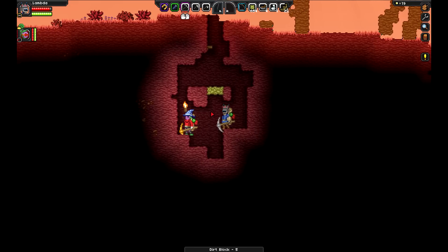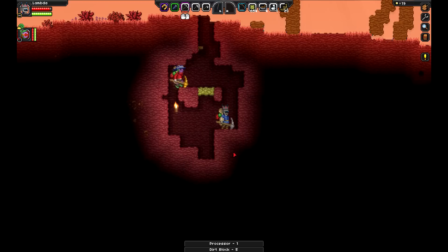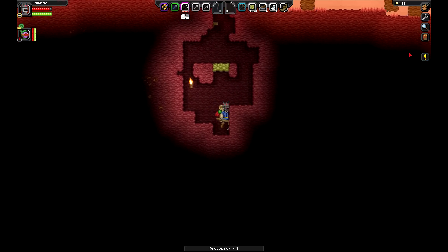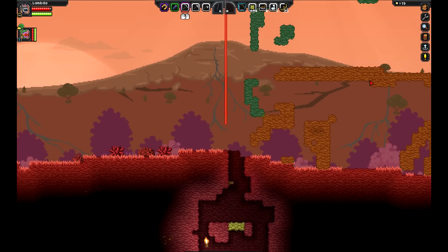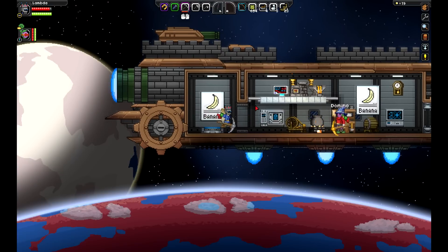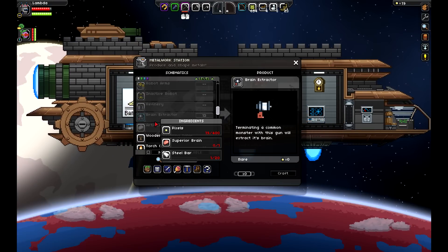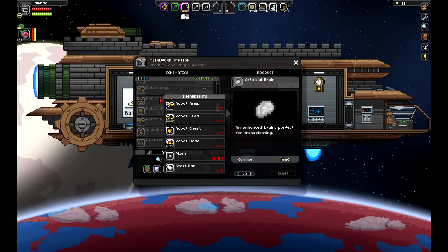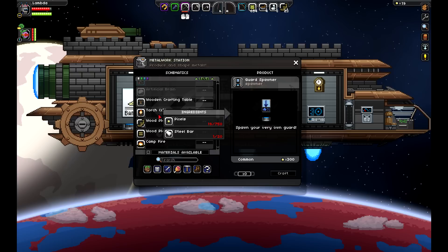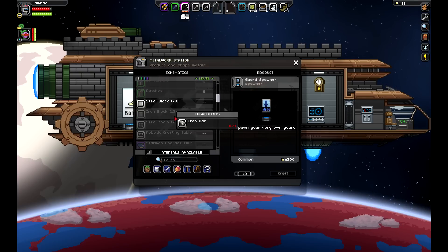Can I have the loot? So we got a processor. Let me beam back up to my ship and see what that means for us. So the processor is used in what exactly? That is the question. Let's have a look.